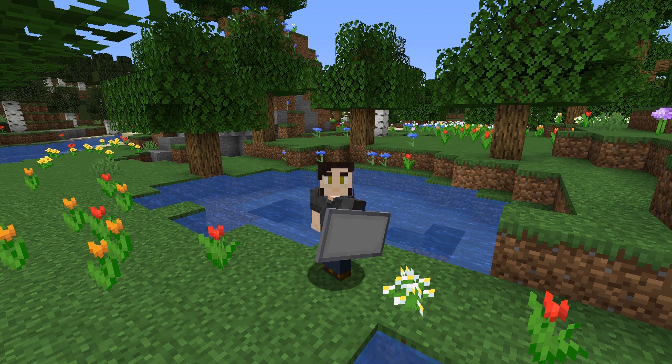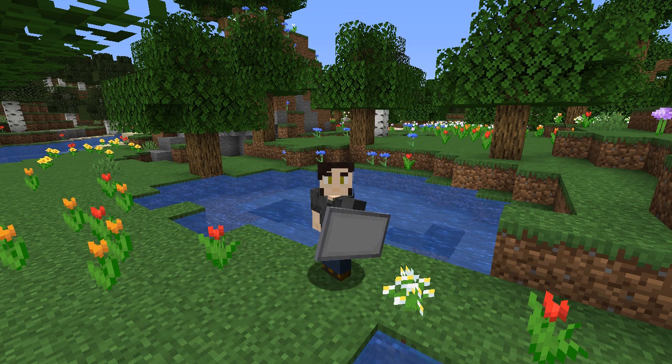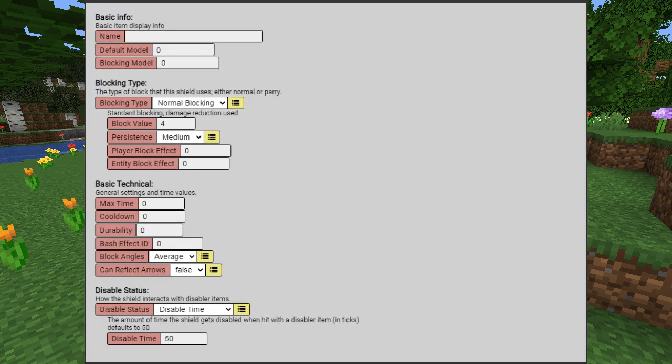I'm going to cover the base behavior of the system's mechanics, covering attributes as they come up. I'll have chapters set up so you can skip around the video if needed. There's a generator that can help you create shields with the intended attribute display. I'll cover how to use this generator later in the video after I go over the base mechanics.